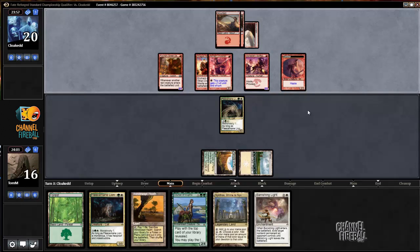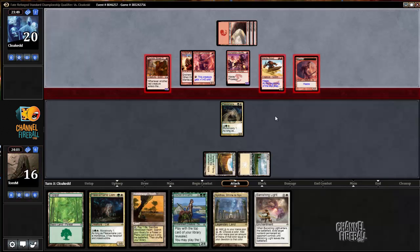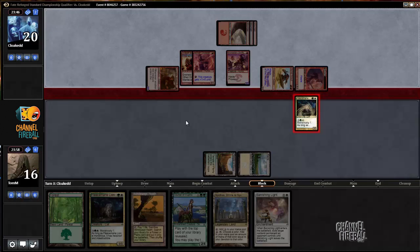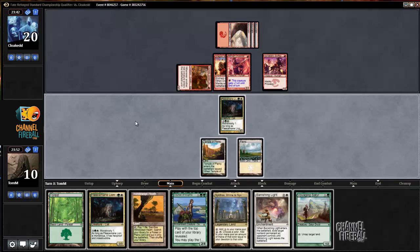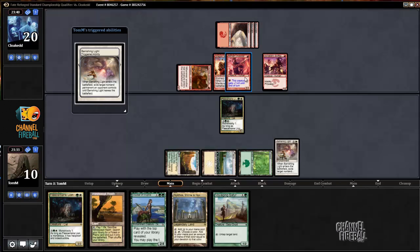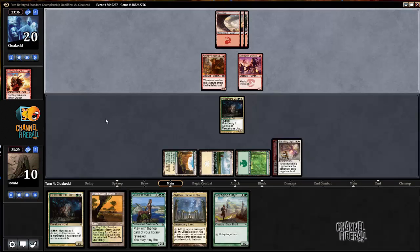Am I just dead? Holy cow. Alright, well we'll eat the Swiss Spear. We'll eat the 1-1 token. Now we have to decide if we want to Banishing Light something or play Courser. I think I'm just Banishing Lighting this Akroan Crusader — it's hard for me to get out of hand. Next turn I can play Courser and play a land, or play both just Satyr and another Fleecemane Lion.